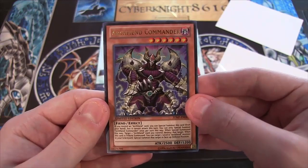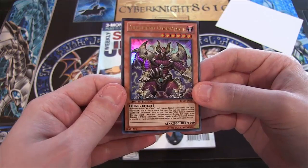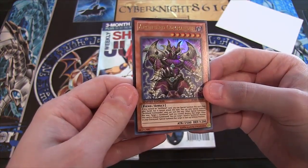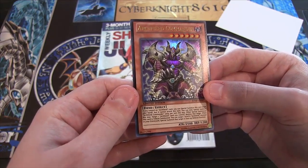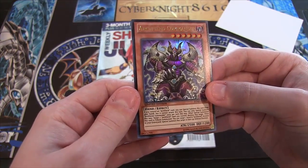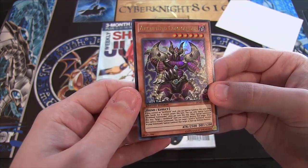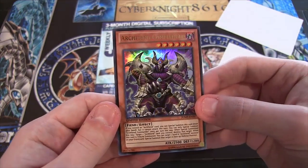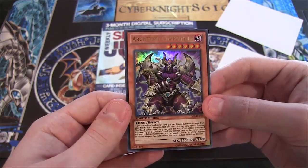Archfiend Commander. Looks really nice. It's a level 6 Dark Fiend, 2500 attack, 1200 defense. I'm going to read off its effect really quick. If you control an Archfiend card, you can special summon this card from your hand, but it cannot attack this turn. You can only special summon Archfiend Commander once per turn this way. When special summoned this way, target one Archfiend card you control and destroy that target. When this card is tribute summoned, you can target one level 6 Archfiend monster from your graveyard and special summon that target in face-up defense position. It's really not that bad of a card. I think it's awesome. I love seeing more Archfiend support.